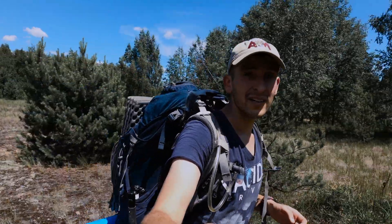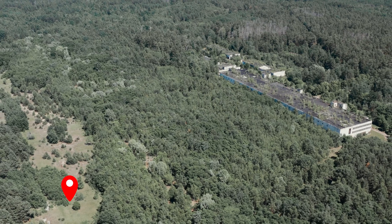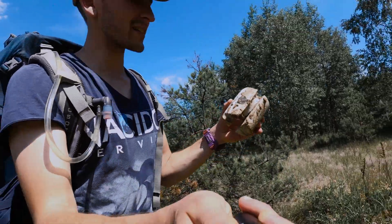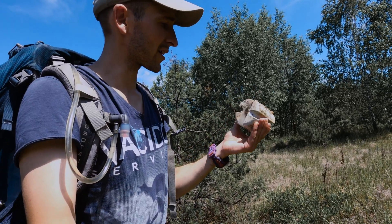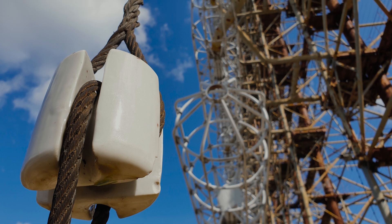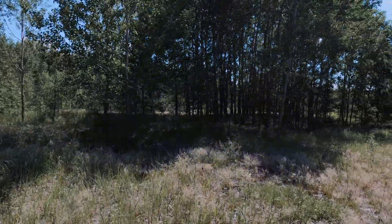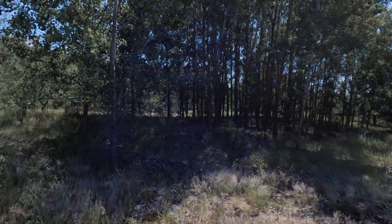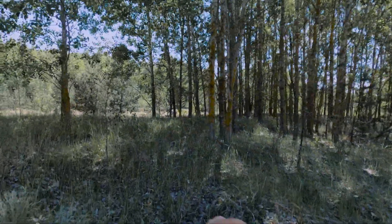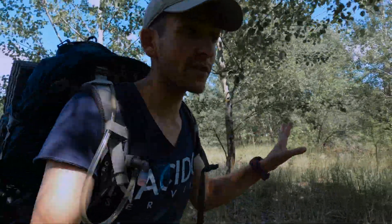We are on a small field in the middle of the forest. It looks like it has nothing to do with the antenna, but we can find things on the ground — like these isolators. They are definitely from Duga; they look the same as the ones at Chernobyl 2. Something was probably here but it was cut down, that's why we can't see it. We're trying to find the concrete base where the poles were actually standing.